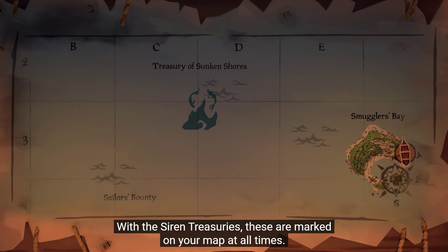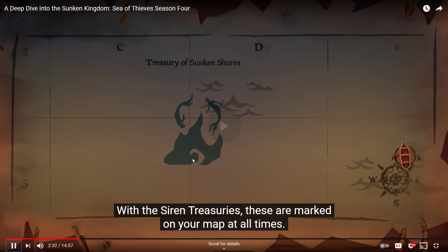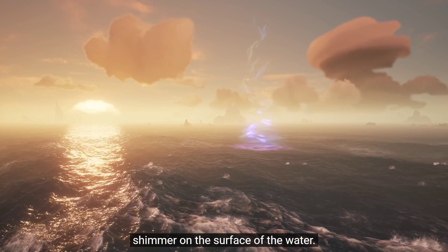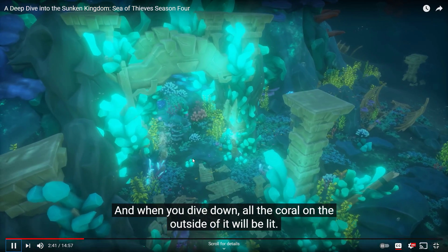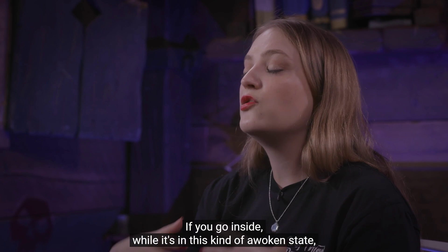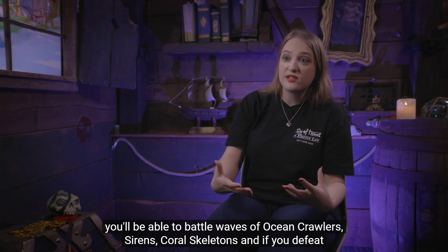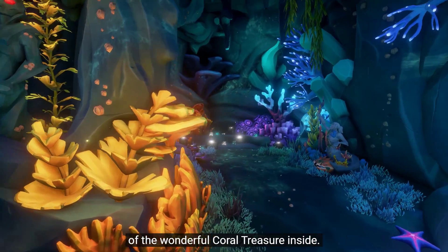The shrines and treasuries are marked on your map at all times. When they are awake and treasure is being guarded, you'll see a shimmer on the surface of the water, and when you dive down the coral on the outside will be lit up. If you go inside while it's in this awakened state, you'll battle waves of ocean crawlers, sirens, and coral skeletons. Defeat them all and the vault will open with all the wonderful coral treasures inside.